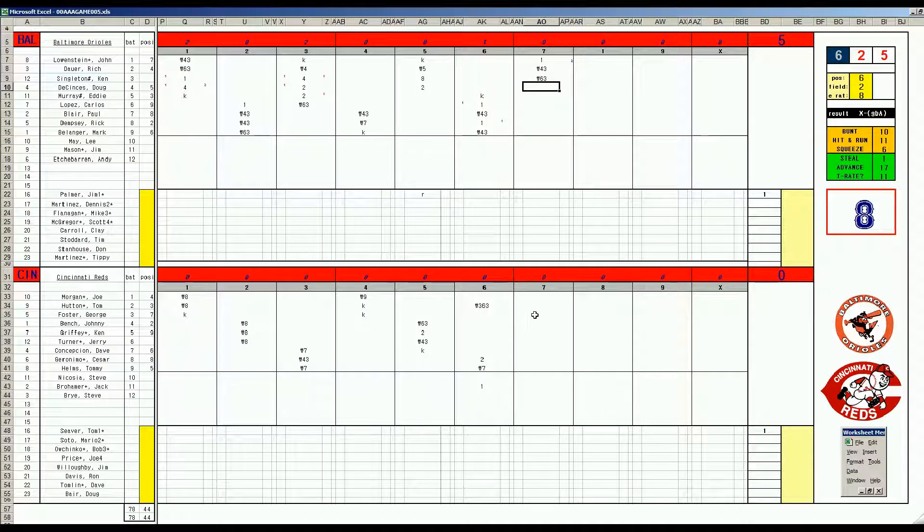Bottom of the seventh. George Foster leading off for the Reds — 56 is a K. Johnny Bench, 54, center X — this is Blair, 1-E-13, high E rating for him, but he makes the catch. Later in his career he had high E ratings but got to everything with his range. And with two outs it's Griffey, 1-8, sky to center field. Jim Palmer out-dueling Seaver in Cincinnati, 5-zip into the eighth.